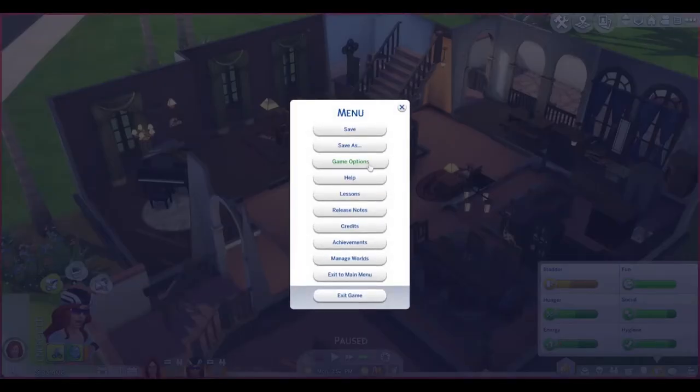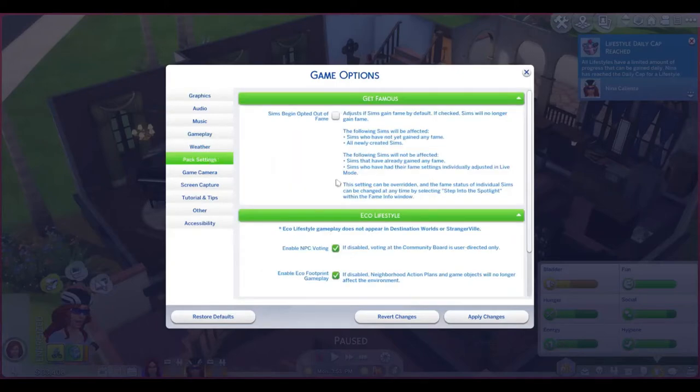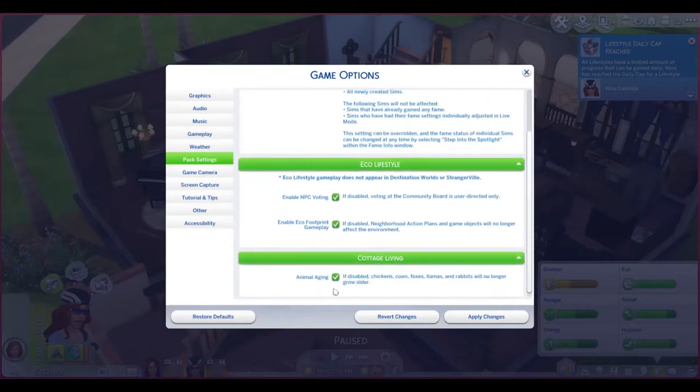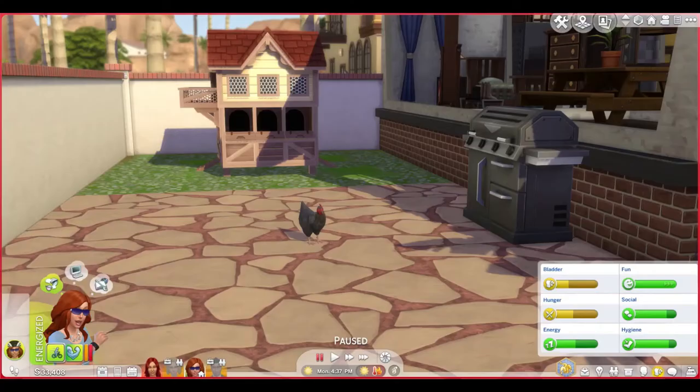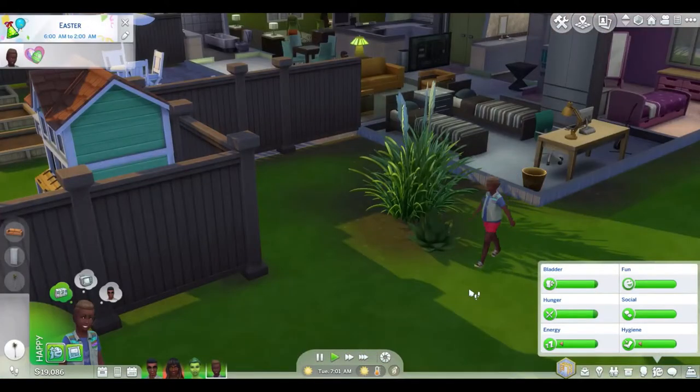Did you know that you can save your animals by just clicking the menu, going into Options, then going down to your Pack Settings? If you scroll all the way down you'll see Cottage Living — uncheck that and you are saving your chickens, your cows, and your llamas. Just click Apply Changes and your animals will live a very long and healthy life.